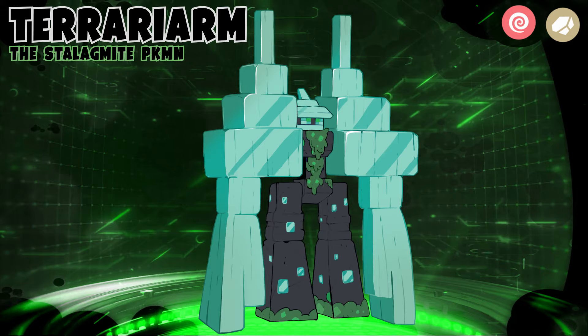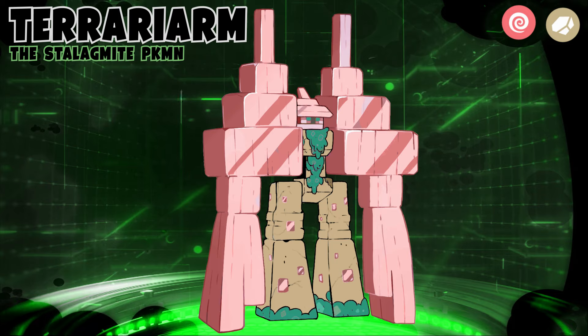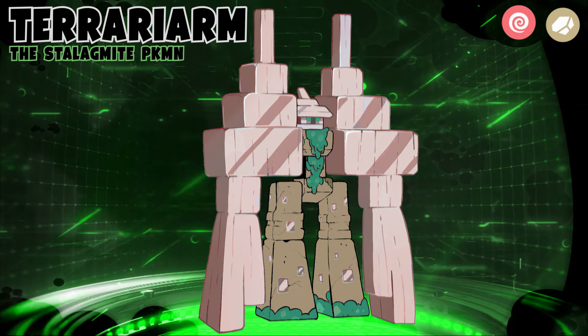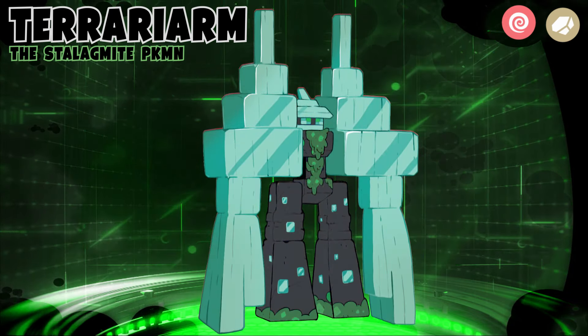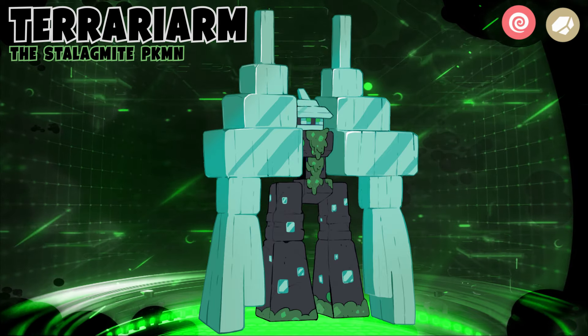Terrarium are so heavy that they seldom move for weeks at a time. This allows their crystal to grow and charge up their latent psychic power. Flora and other Pokémon make their home on Terrarium when it lays dormant, and in its slumber, it uses telekinetic power to ward off any danger by manipulating crystals on and around it to create a fortress of solitude.